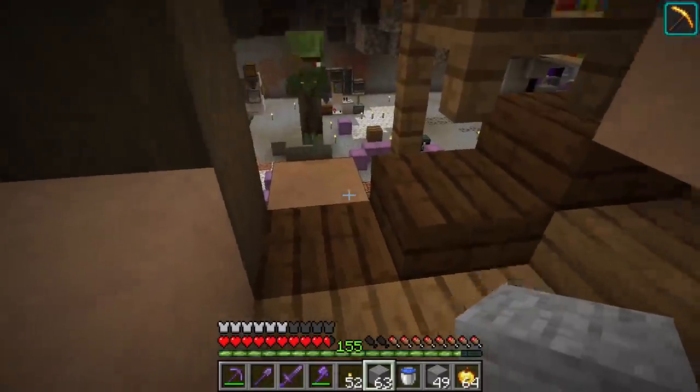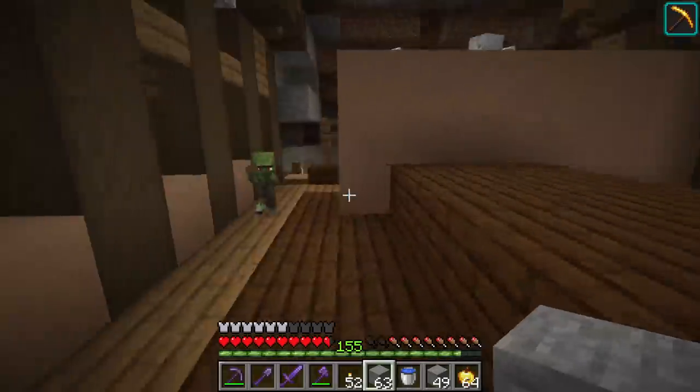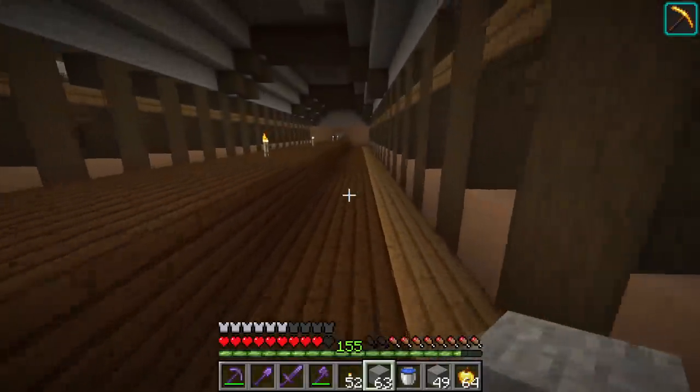We're going to need like three stacks of gold to do this — it's not cheap. Another cool trick I've learned is to use baby zombies for the curing process; it makes it a little easier because they can fit through stuff that the villagers can't.